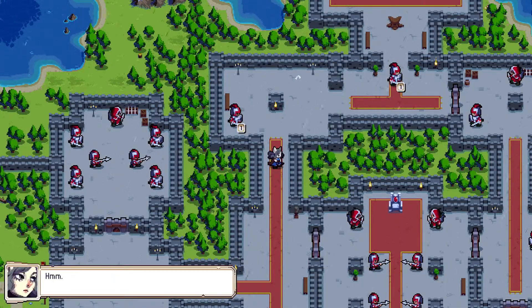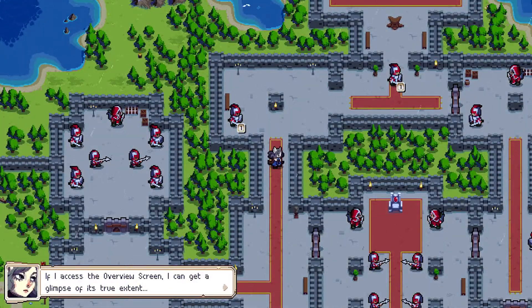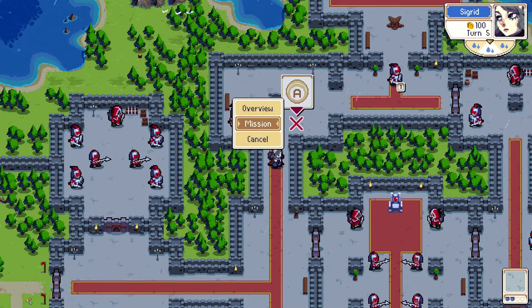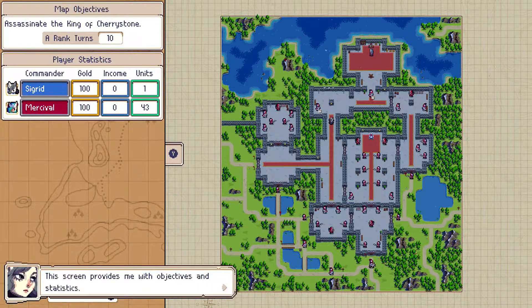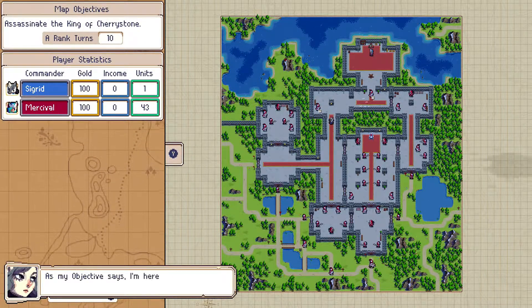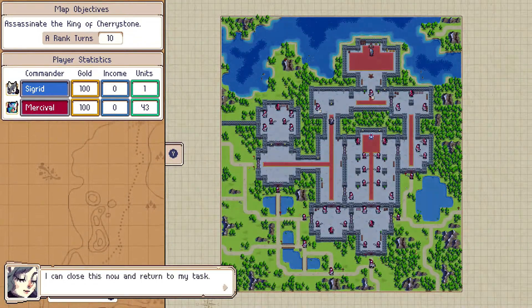Turn five. This castle is vast. If I access the overview screen, I can get a glimpse of its true extent — I just need to select an occupied tile and pick overview. This screen provides me with objectives and statistics. So many humans — how unpleasant. Still, I can avoid most of them. As my objective says, I'm here for the king. I can close this now and return to my task.